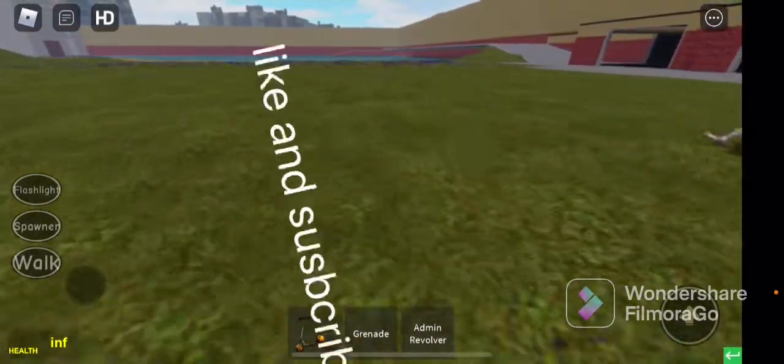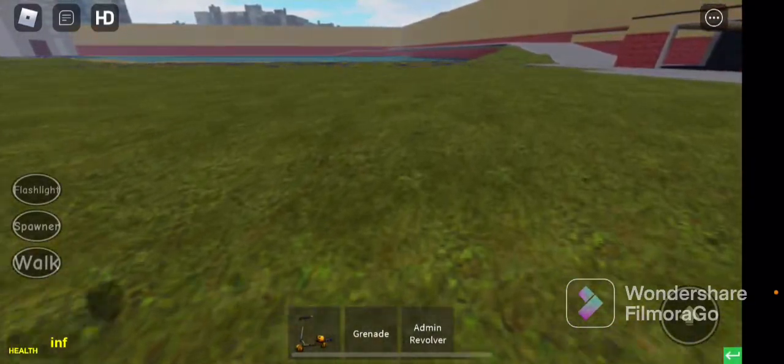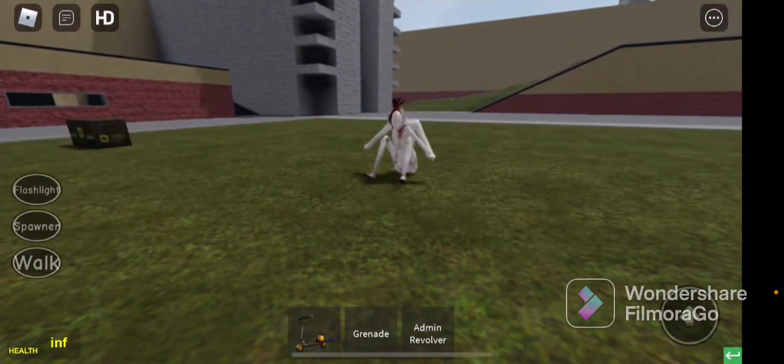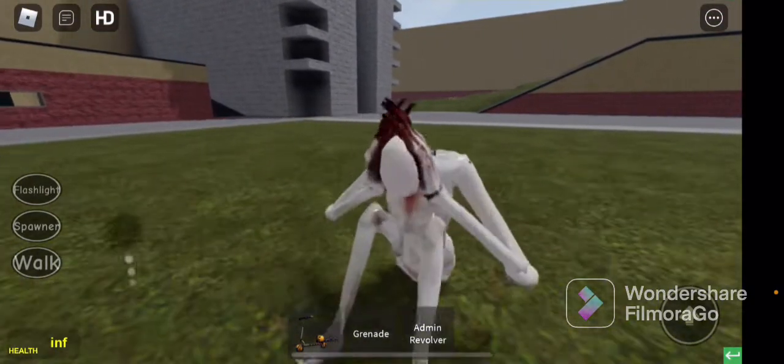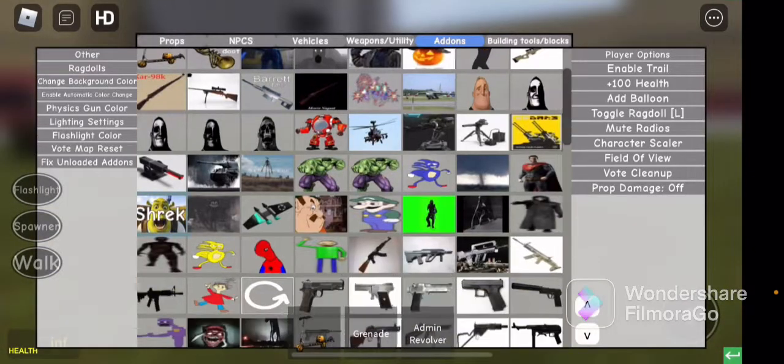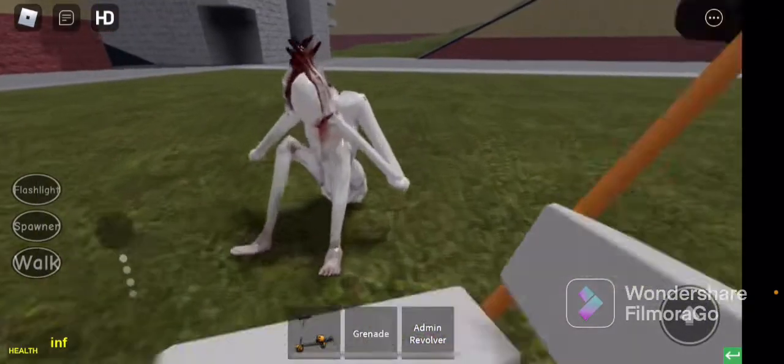Hello guys, it's me, Theft Gamer 69. Today I'm going to show you how to murder this kid, SCP-096 bald head. So what you want to do is get out your sledgehammer and start mauling this kid.